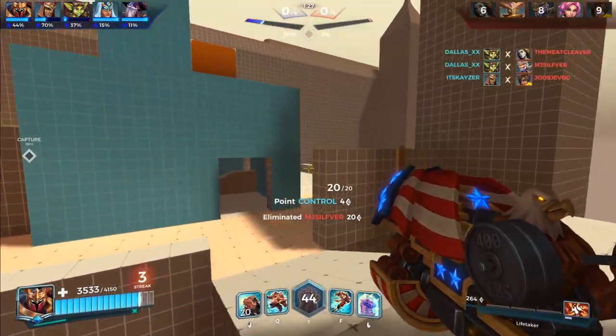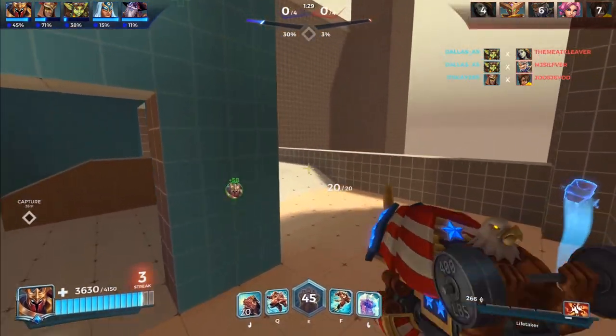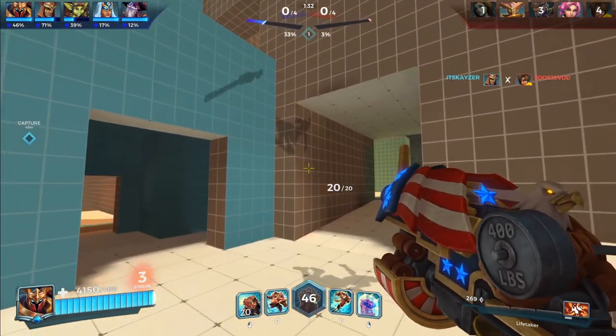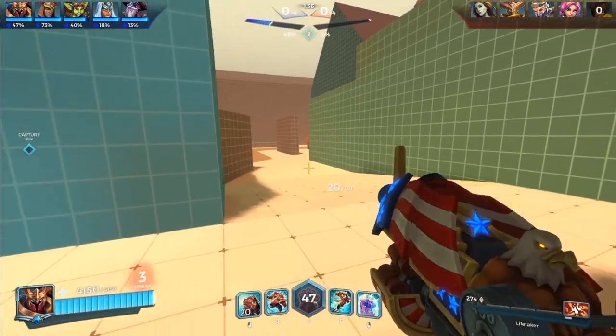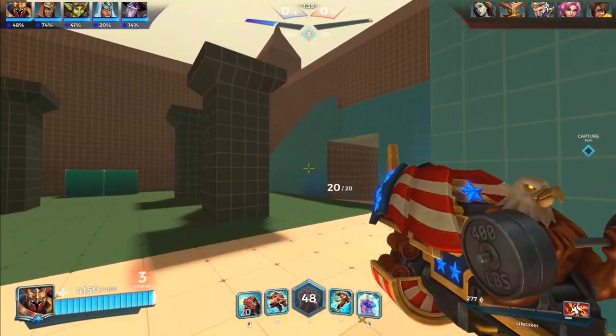The two off-tanks we're going to focus on mainly today are Khan and Ash. I'm going to focus on them because Ash is a more aggressive off-tank where Khan is more passive, but still has the potential to be very offensive without a doubt, especially if he has his ult.